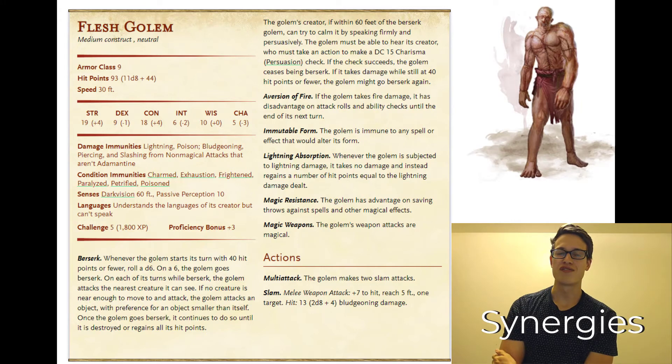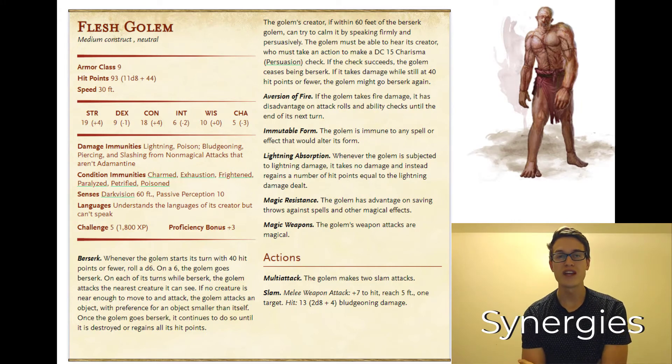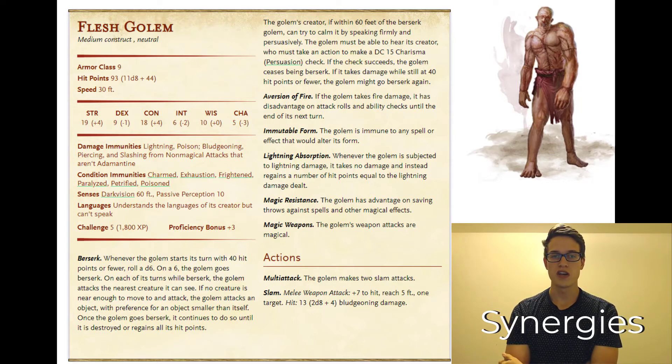When thinking about synergies for the flesh golem, the obvious choice is anything that does lightning damage. I would personally pair it with its creator — that could be a storm sorcerer, an armorer artificer with his lightning cannon, a tempest cleric, an evocation wizard, or an order of scribes wizard. The order of scribes can change their damage type to whatever, so they could always change it to lightning. Keep in mind that if you are doing these synergies they are going to be stronger than just the CRs of the creatures — they're going to be a lot stronger.